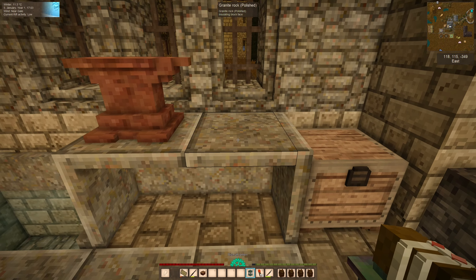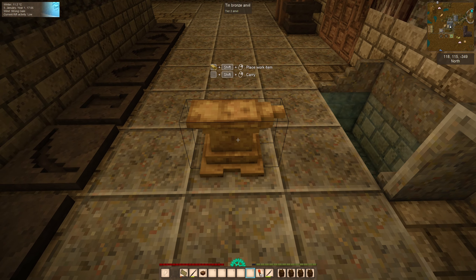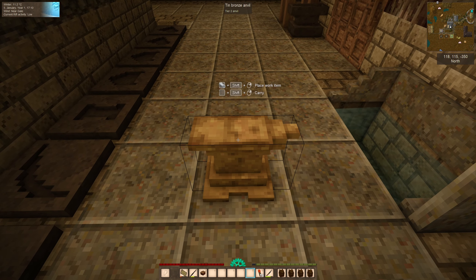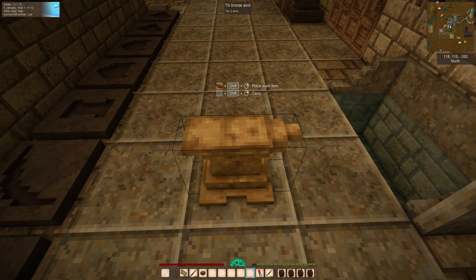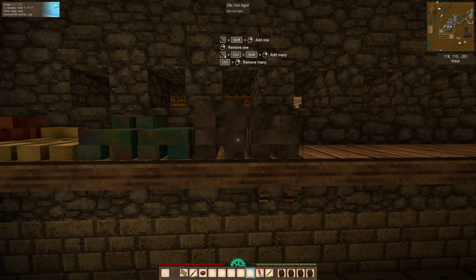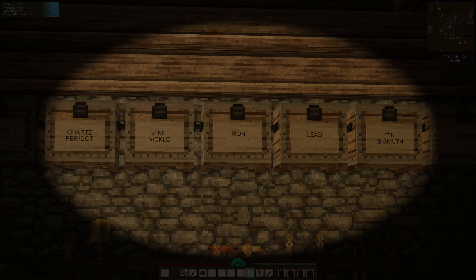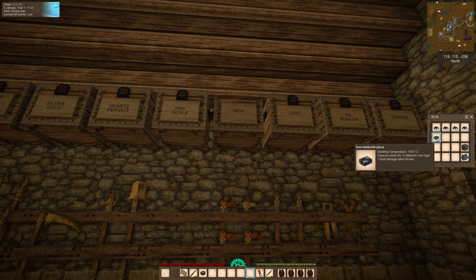I'm going to plonk the lantern down here just to give us a bit more light. And I've brought the anvil back upstairs here. Now, you can forge iron on a tin bronze anvil, but unfortunately you can't forge meteoric iron on a tin bronze anvil, which is why we need an iron anvil. And that's our job today. I managed to process the rest of the iron blooms that we had in the iron chest there. So we've got no more meteoric iron — we've got one little piece there.